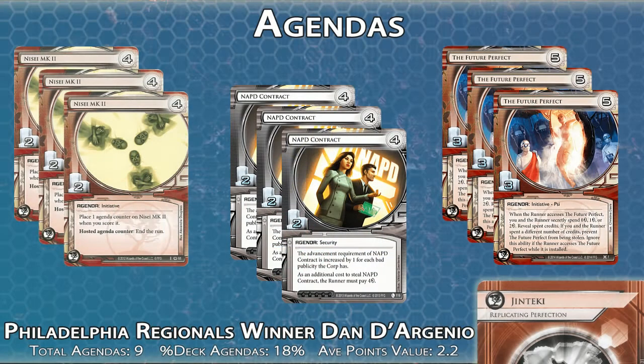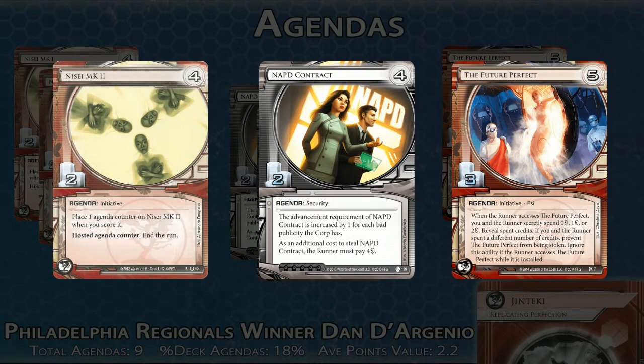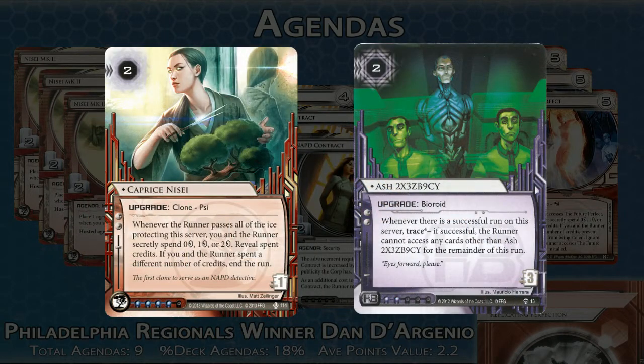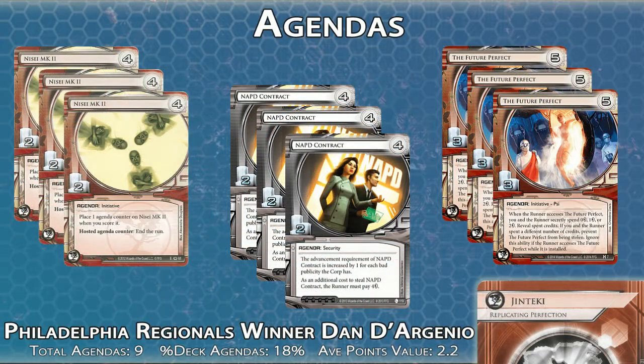Another big point with this deck is that the defense doesn't stop at the ice. If we look at the agendas in this deck, we see that two of them are difficult to steal, where the other one has a powerful defensive effect when we score it. We also play these two upgrades to make it more difficult to steal on our remotes, and the ID itself helps protect our remotes. The whole plan of this deck is to defend, defend, defend while we grow our economy and then eventually score our big agendas.